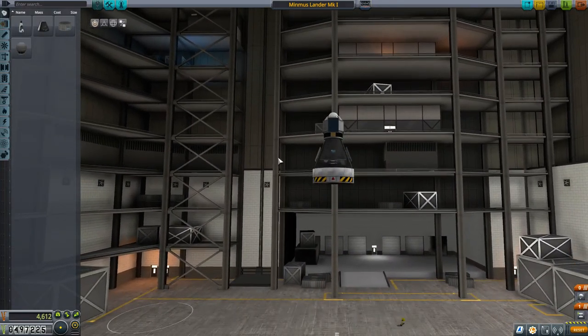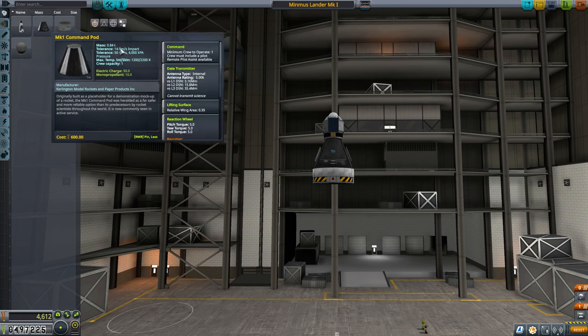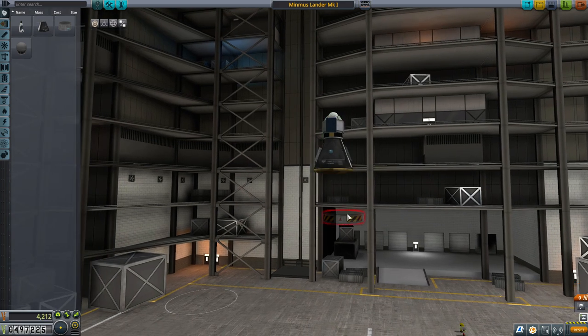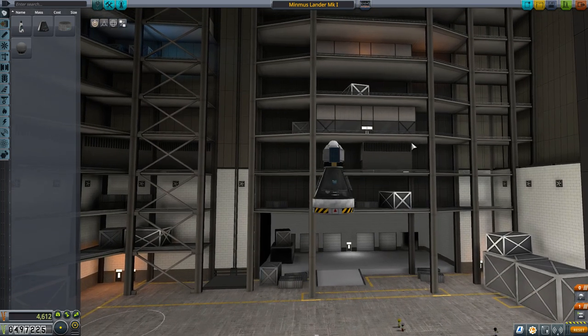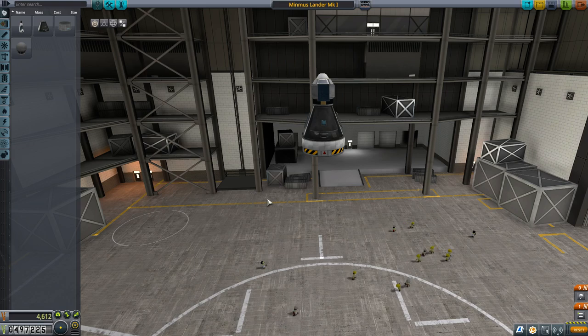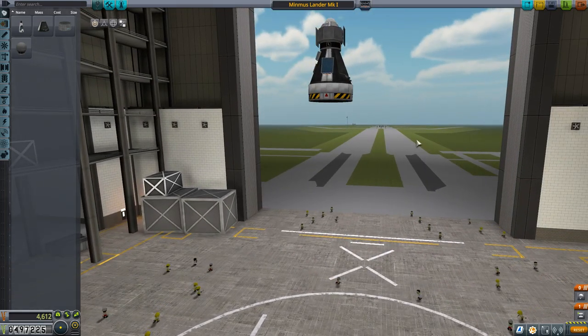I'm going to remove the SRB. If you mouse over, you can see the tolerance — it can actually handle a 14 meters-per-second impact. This command pod is quite sturdy. So we've confirmed we've got a heat shield underneath and we're going to put a decoupler. Then we need to build the stage that's going to be landing on Minmus — this stage will also be responsible for leaving Minmus, serving double duty.